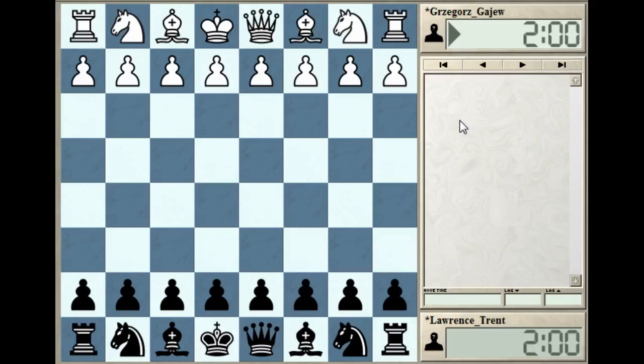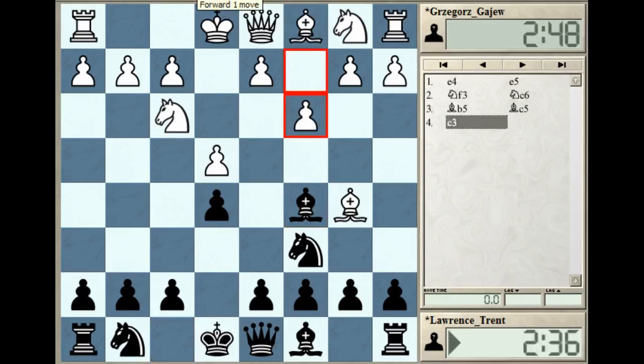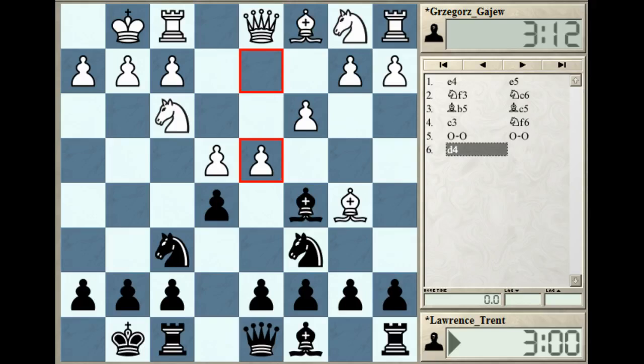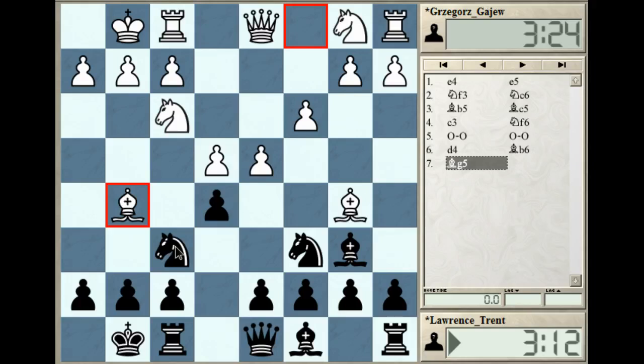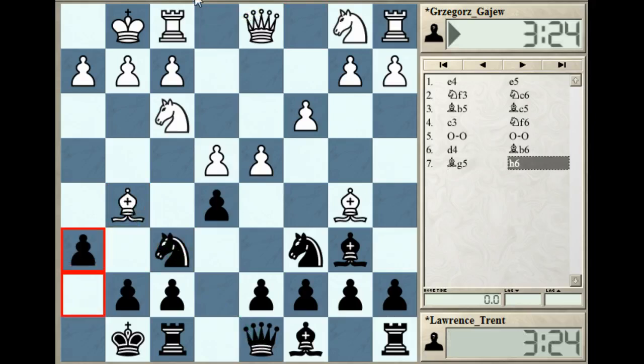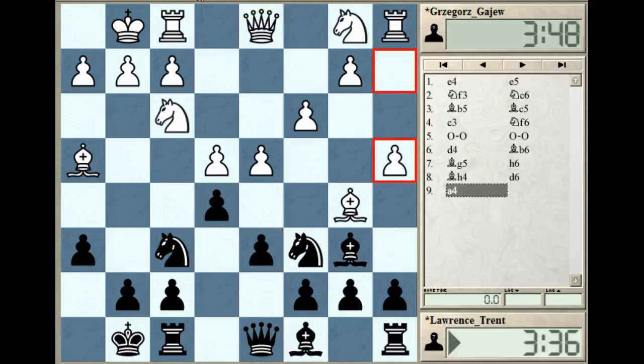Lawrence has the black pieces and we quickly get into a Ruy Lopez. Black opting for the bishop c5 line, c3, castles - all normal. d4 hitting the center and the bishop dropped back, which is a bit of a gambly move. Bishop g5 of course pinning the knight, very annoying, and h6 putting the question to the bishop. The bishop just calmly retreated, and d6 adding some support to the center.